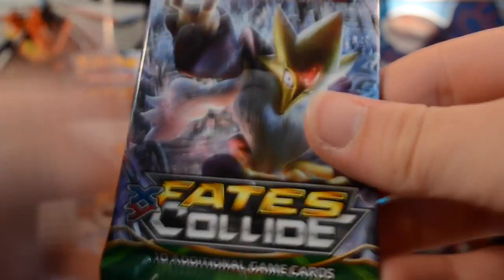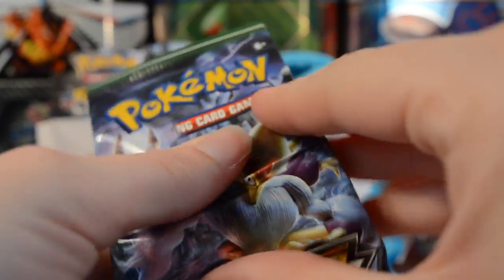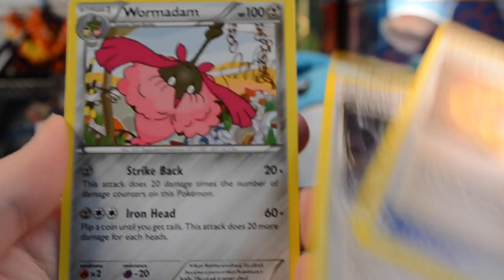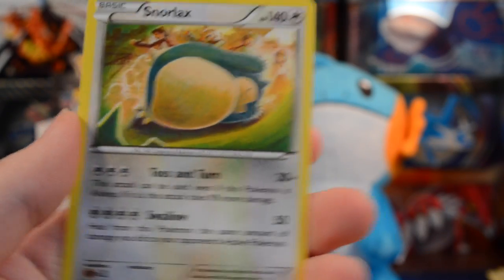Getting three Genesects is actually kind of disappointing. The distribution in this box is absolutely horrendous — I want to complain to Pokémon about this. We have a Carbink, Larvitar, Diglett, Mancino, Spoink, Fossil Excavation Kit, Alakazam Spirit Link, Wormadam, a Kabuto reverse, and a Snorlax. On to our final pack!